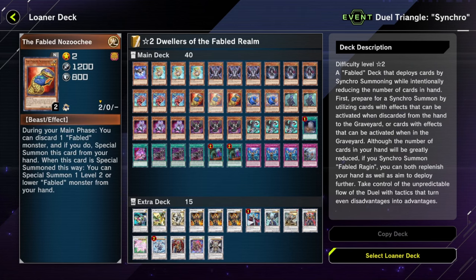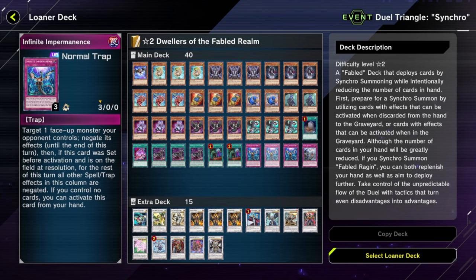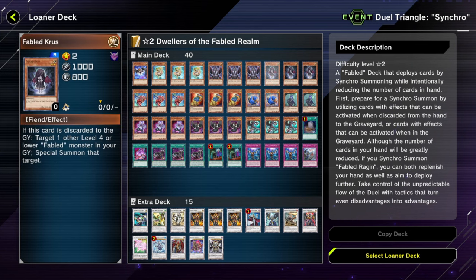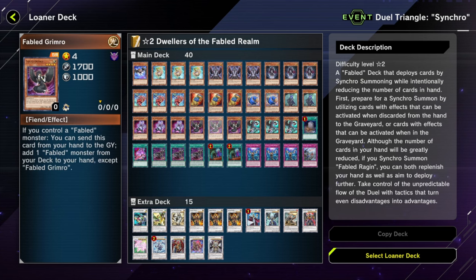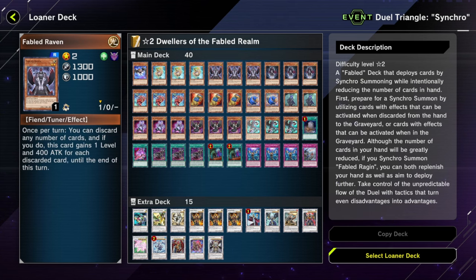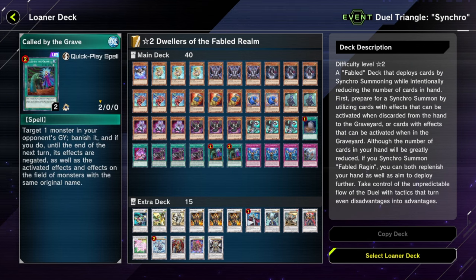Fabled — if you're not a hardcore Fabled enjoyer, I would avoid this deck. First of all, it's hard as hell to play, the reward is not even that good, and it's not that consistent even when you're running three of every card. Your only chance against Hurley is drawing Imperm versus specifically a weak Black Hat hand. Fabled enjoyers, go ahead — but if you're a Fabled enjoyer, you probably already have a better Fabled deck than this. It's not a really good build.